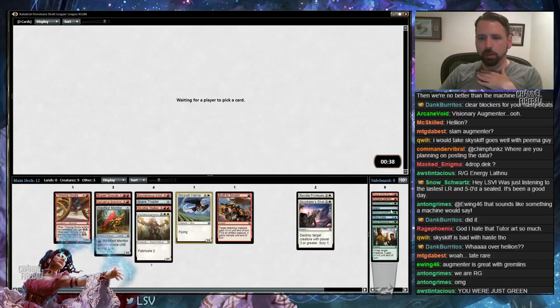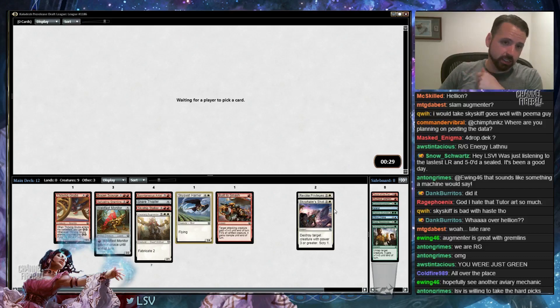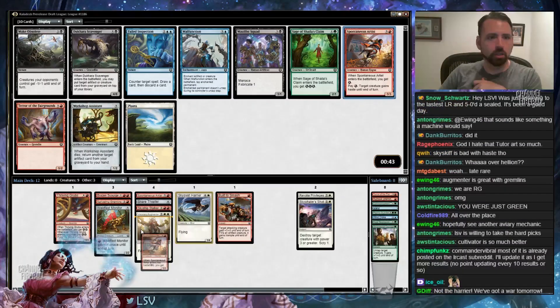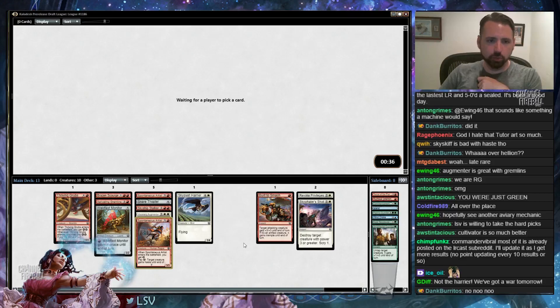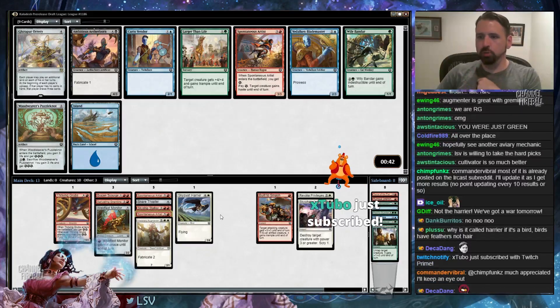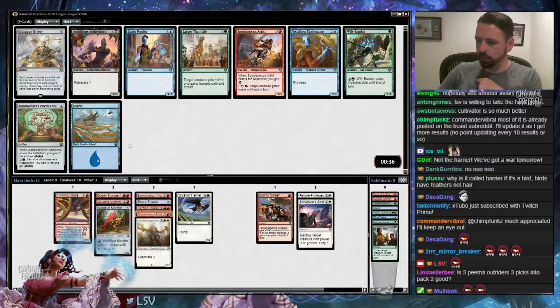The thing is, I didn't really see much green in Pack 1. I mean, I saw a Pima Outrider and Kujar Seedsculptor. But other than that, I didn't see a whole lot of green Pack 1. Not that I saw a lot of white either, so I guess that's kind of a wash. But I think I'm supposed to stay in white here. It's close — I'll take Spontaneous Artist. This card is fine.